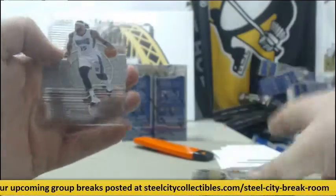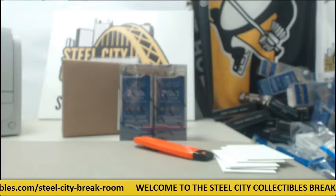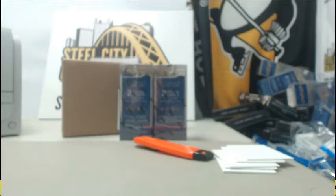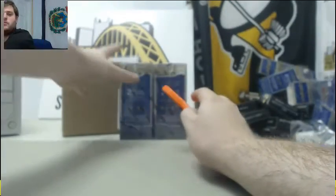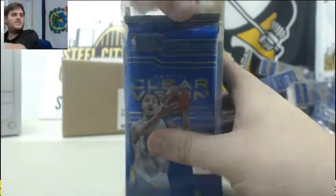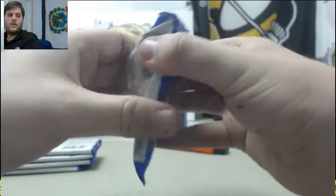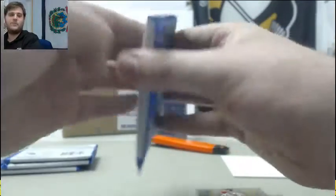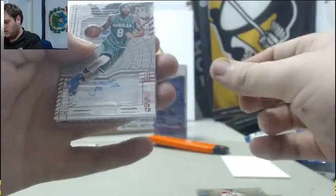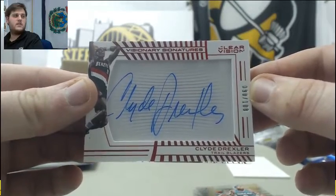Zeebo — decoy. LeBron James. Boogie. Mike Connolly. The stream popped up on YouTube. Zeebo — decoy. Larry Nance Jr. Dragic. Jeremy Lin. Darin Williams — for the Blazers out of 108, Clyde Drexler, 90 at 108. Let's get some good autos out here.